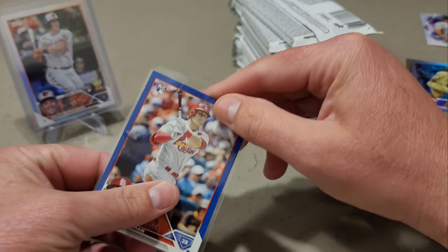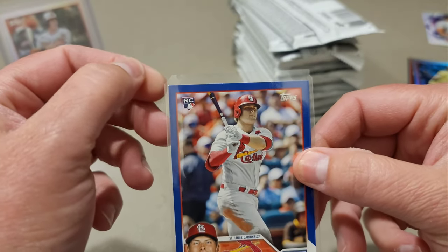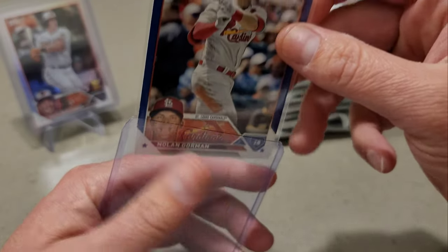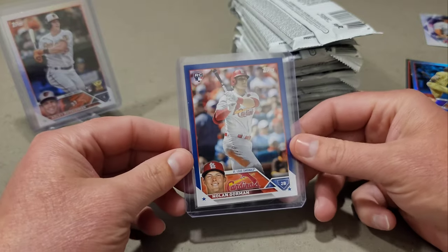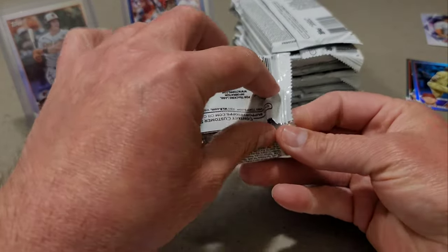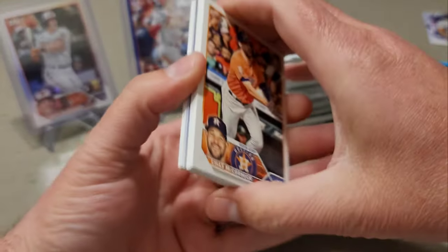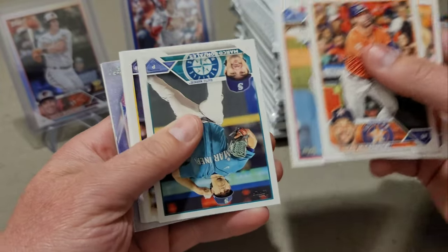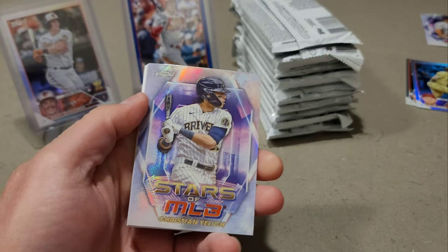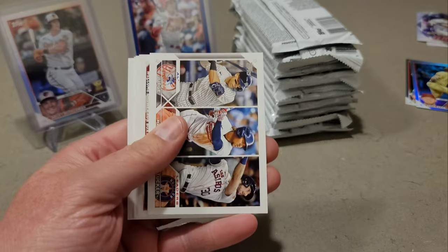Let me sleeve that Nolan Gorman up. Maybe a little white in the top left corner, but that's a good rookie to get — so far not so bad. This retail box is definitely better than my hobby box. We got our second Topps Chrome Stars of MLB — Christian Yelich — and honestly even without numbered cards this retail experience has been better than my hobby box pull.